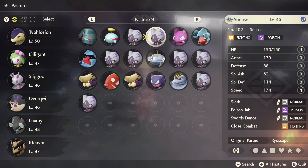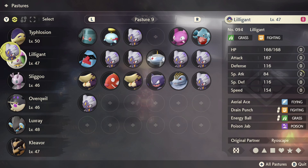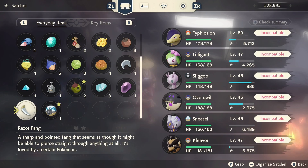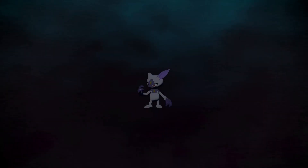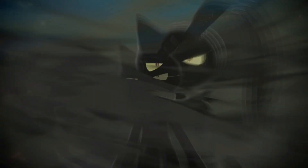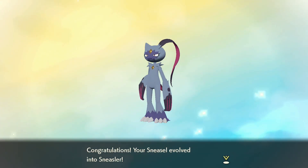I'm going to go ahead and evolve this Sneasel right here. Let's move that one into our party — it will be replacing Luxray. Now, where's the Razor Claw? Here we go, and it's compatible. Let's do it — evolve. Nice, love it. Those red and black claws — love everything about Hisuian Sneasler.